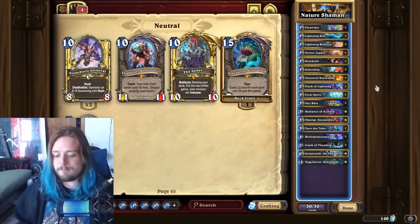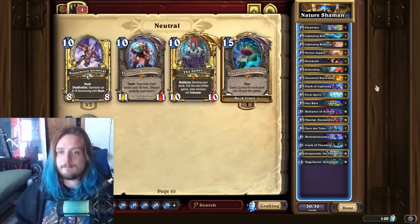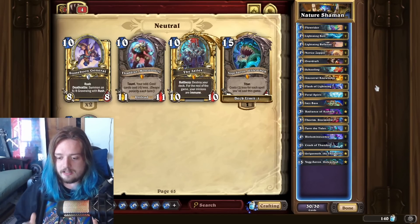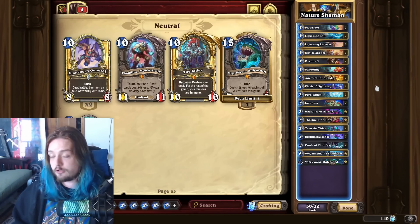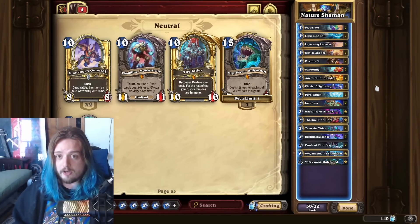I don't want this to scare people from hitting legend itself, because there is diversity going up until legend. But once you hit a certain threshold in legend, the diversity completely drops off and it's just a bunch of people trying to win the game. There are people trying to go for worlds, there are people trying to get that rank one legend, and there really is only one deck that can do that right now — and that is Druid.